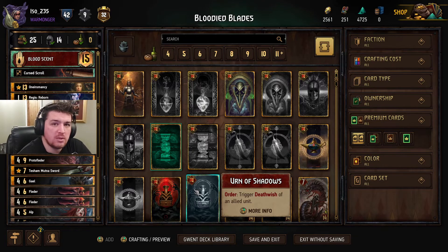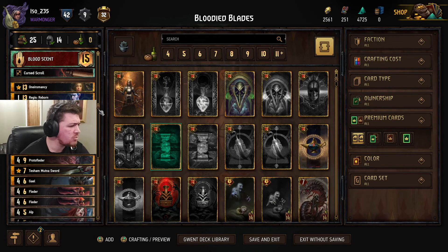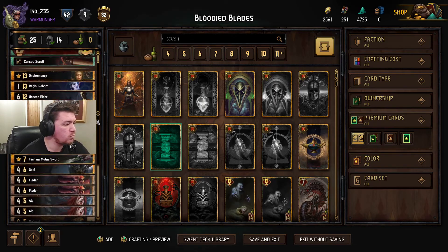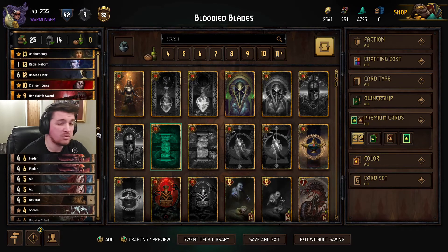I had to make some changes on the fly with this one. I felt that it didn't have any big finisher really, so we stripped out Seahill — it was too hard to get Seahill working, in my opinion — and the Land of a Thousand Tales. We have substituted in Regis and Unseen Elder. We might have had to jimmy out one or two other cards to make it fit. We've got a bit of adaptability in there too with our bronzes, because it does have quite a lot of bronzes in it, actually.